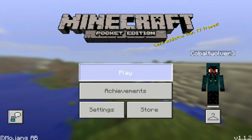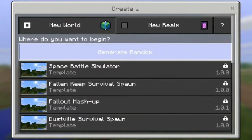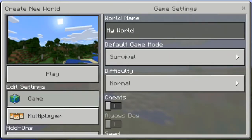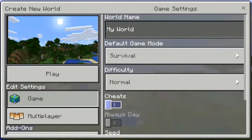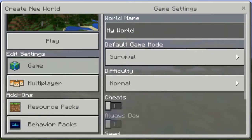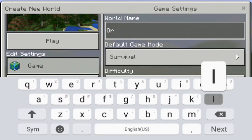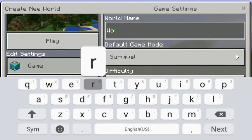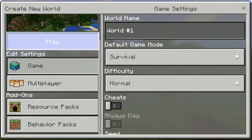So guys, in today's video I'll be showing you guys three worlds — random seeds, no seeds inputted. I'll just generate the worlds, so create worlds. This will be our first world, normal mode survival, no seed inputted as you guys can see. Later on into the episodes we'll be adding texture packs and I'll also add a small house. You guys get to decide which worlds you want.